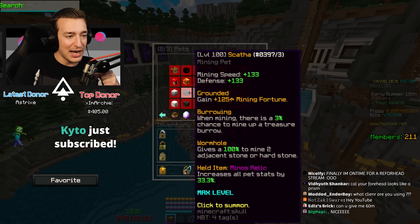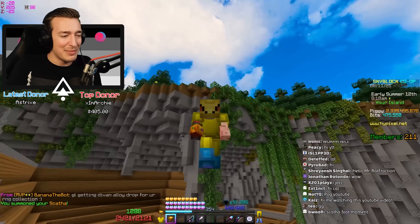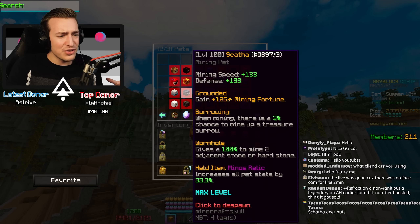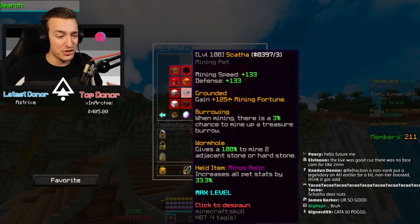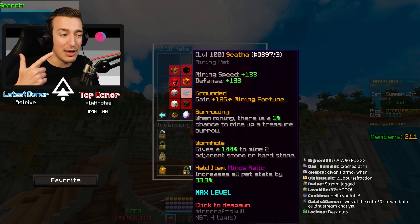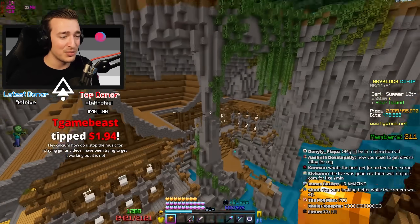I had to put a Minos Relic on it to get the double 133 mining speed - chef's kiss, absolutely gorgeous. We got all those other perks too. It's a pretty cracked pet for crystal hollows. The mining speed and defense are great, 125 mining fortune is cracked, burrowing gives a 3% chance to mine more treasure, and wormhole is basically just a little extra on top of Heart of the Mountain. We mainly want it for the mining fortune and mining speed with Chimera. But is it really worth more than a legendary Ender Dragon pet? We gotta find out.